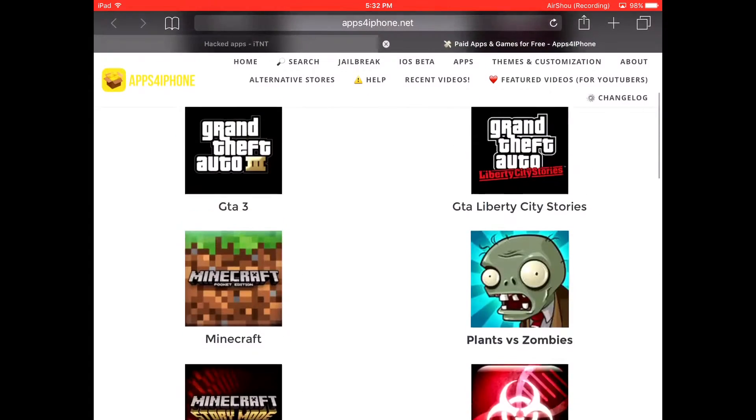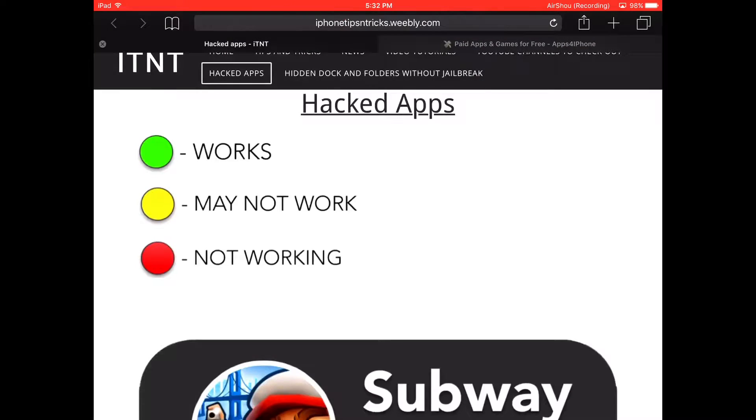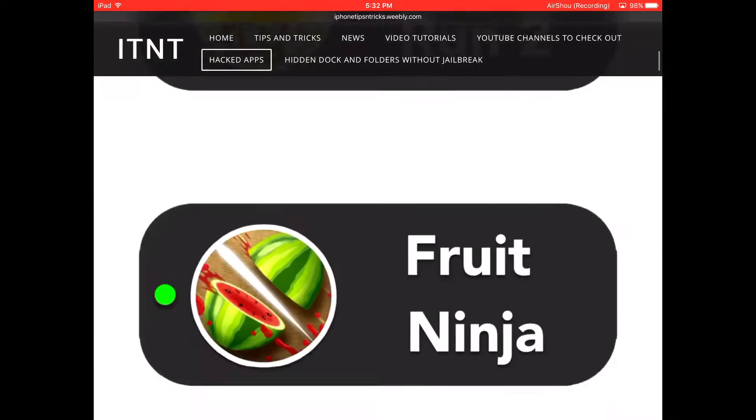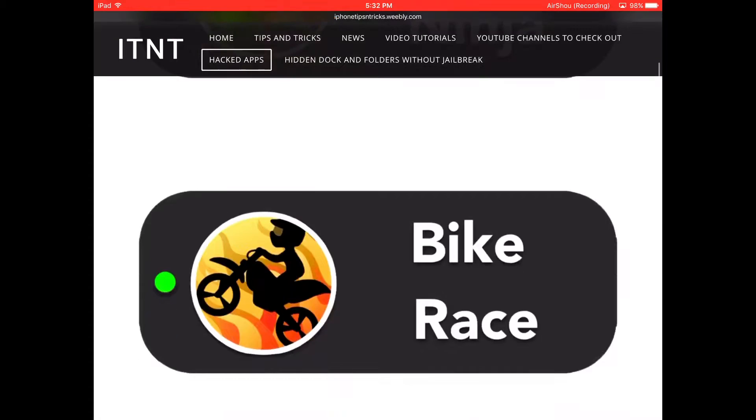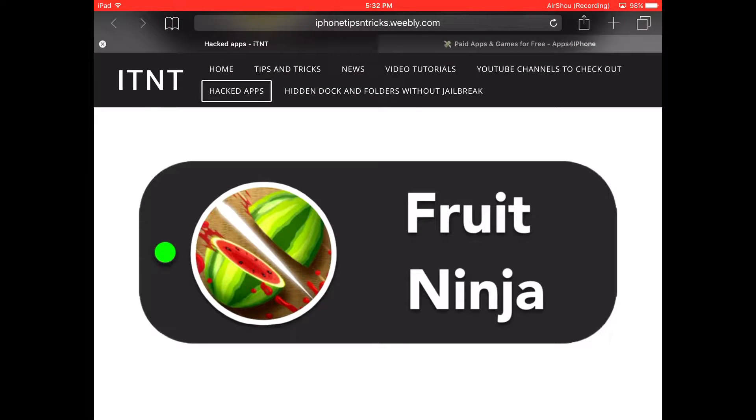Then let's go to the next one. The next one is Hacked Apps — this is only hacked apps. So in this one there's Subway Surfers, Temple Run, Fruit Ninja. In this you get unlimited points. I'm going to go Fruit Ninja.